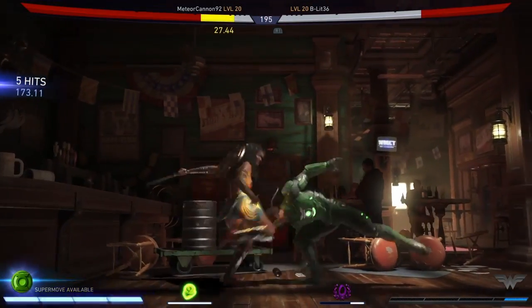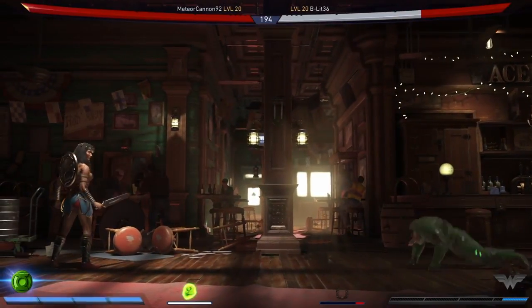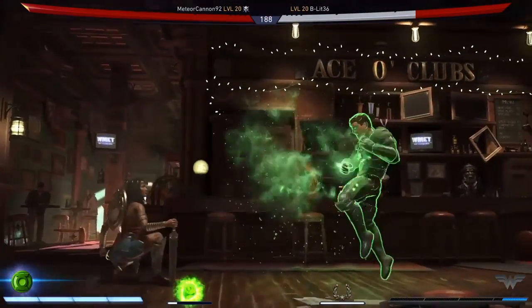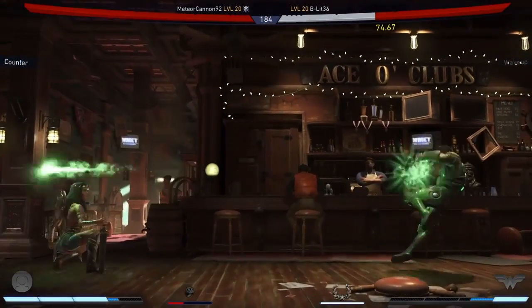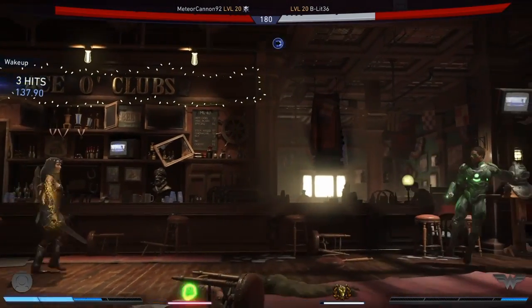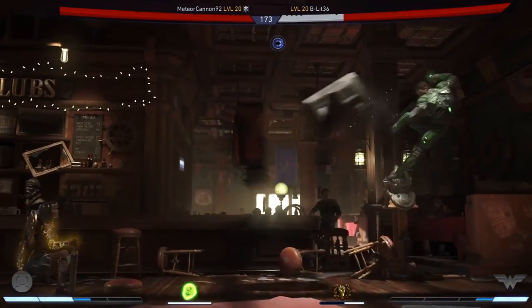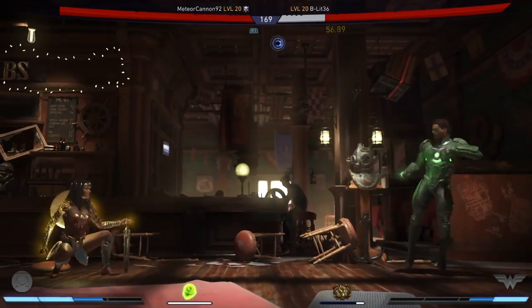Green Lantern having a safe wake-up is really difficult to deal with as well. And one of the things I talked about in the last game is meter. Building meter while zoning is actually pretty strong when you're fighting against someone who doesn't have the ability to really compete with you on zoning or trade all that much.